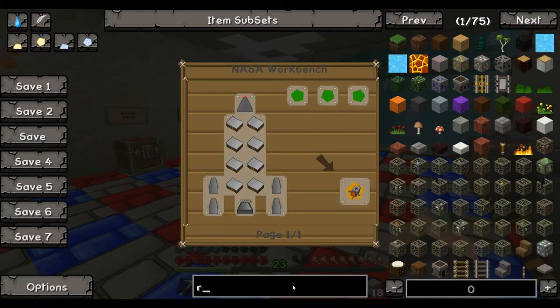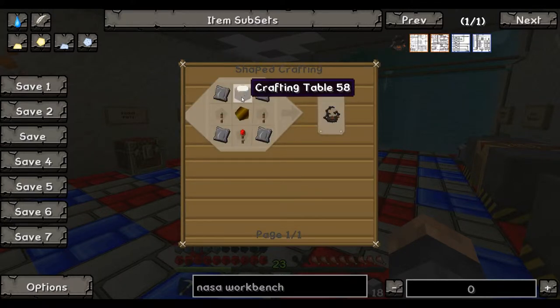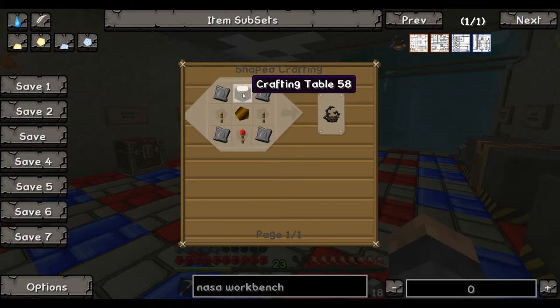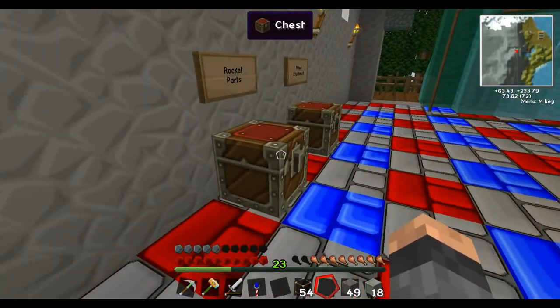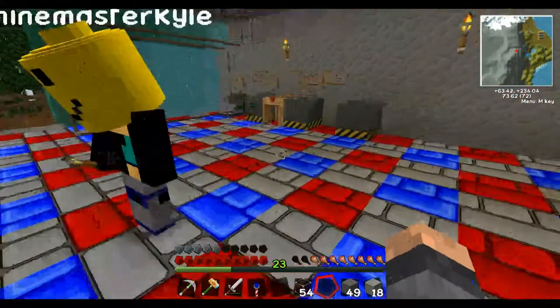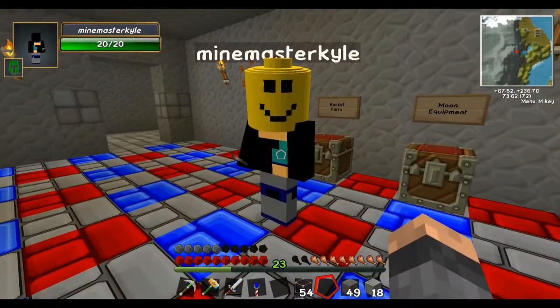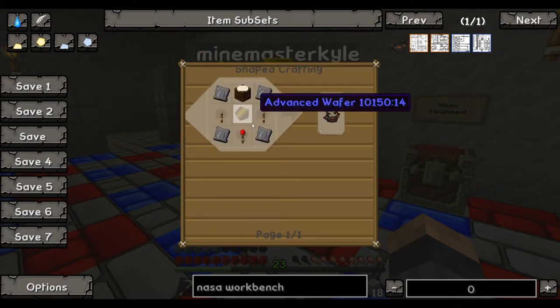So what we need to make before we can make a rocket is a NASA workbench. Let's look at the recipe. Looks like we need a crafting table, some compressed steel. So in this bin here, Kyle, over on this side — I'm starting to put all the compressed metals that we've made. If you look in your inventory and type NASA workbench into that little box... you hit the E button.